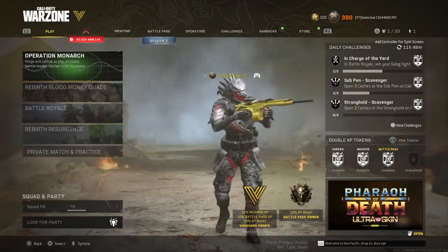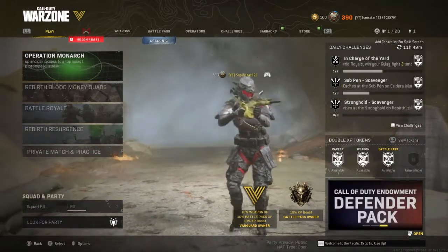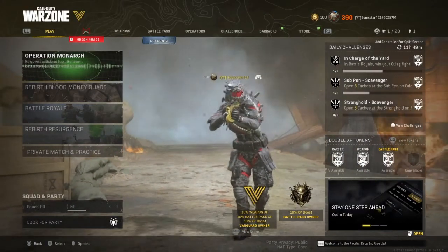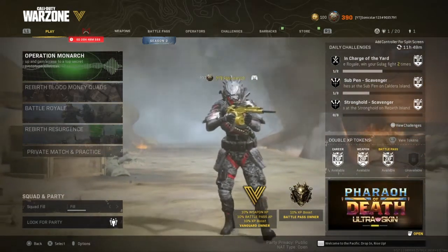Now the Top Break is similar to that of the 357s whenever they have snipe shots or are actually meta. It has a 2-3 shot kill potential, making it a very solid choice for a secondary weapon. Also, the class setup we have for the Top Break gets some awesome gameplay. Let's get into it.